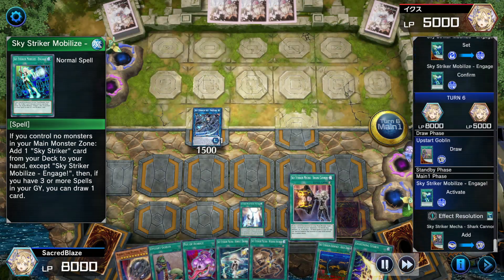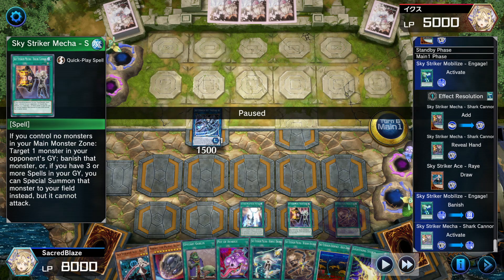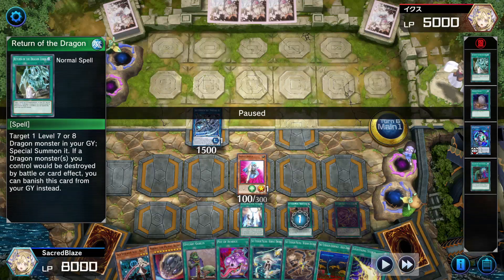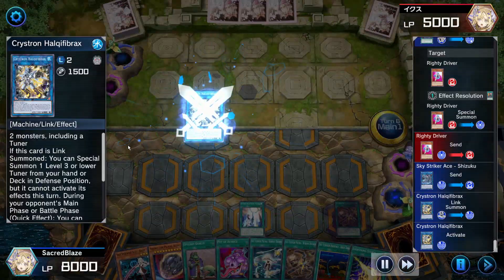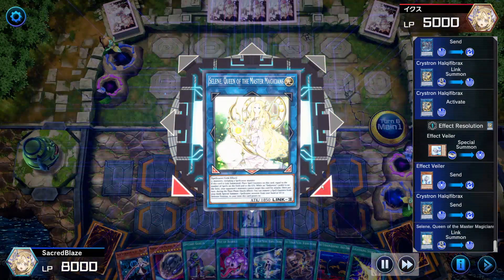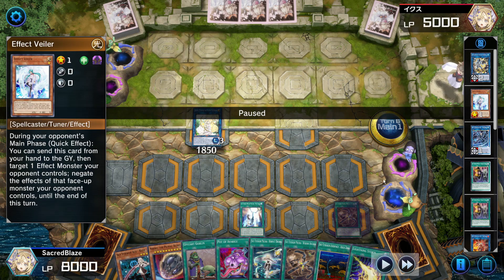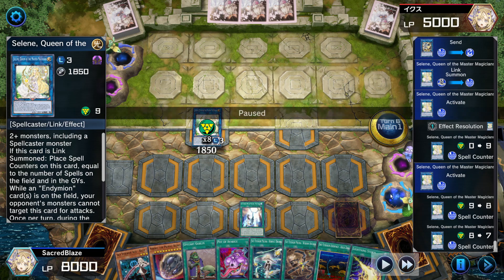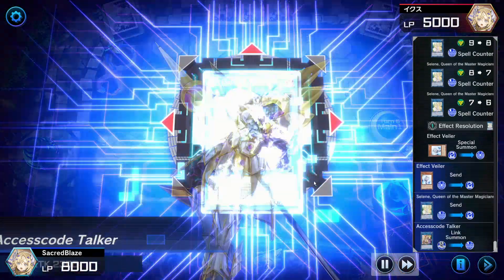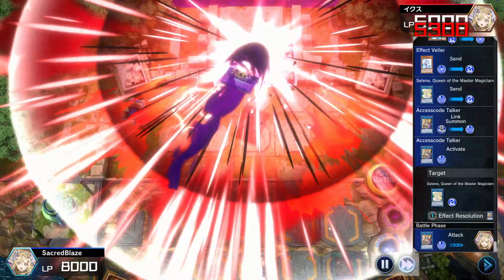I used my Engage again to take my other Shark Cannon from my deck. I took his Righty Driver because it's a Tuner, so I could chain it to Crystron. You must have a Tuner, then I chained it to Selene with Effect Veiler. The thing to remember is you need a Spellcaster card in your graveyard for Selene to be able to summon it back to your field — if you only have Ash Blossom you cannot Special Summon it. And then I chained it to Access Code Talker and game over.